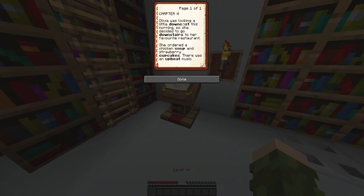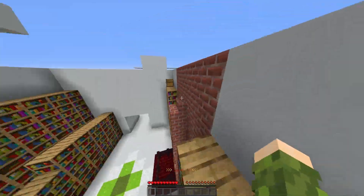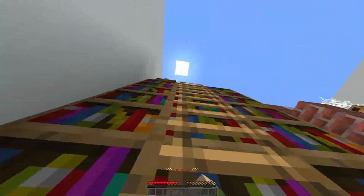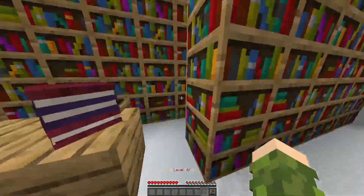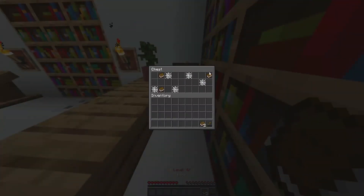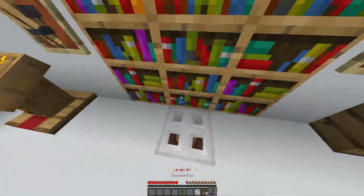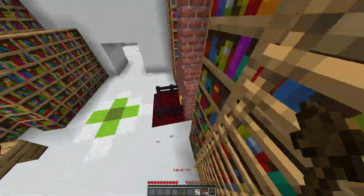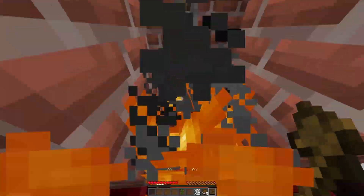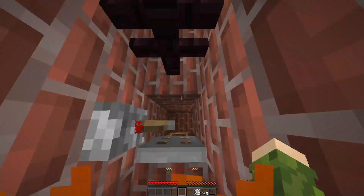Chapter four. Downcast, downstairs, soup, cakes, or beef. Let's go over here to this chest and break acacia planks. Brilliant. Hello, my friend. I'm going to take these just because I want to. I need to get into here. Yes. And the brilliant genius is returning.